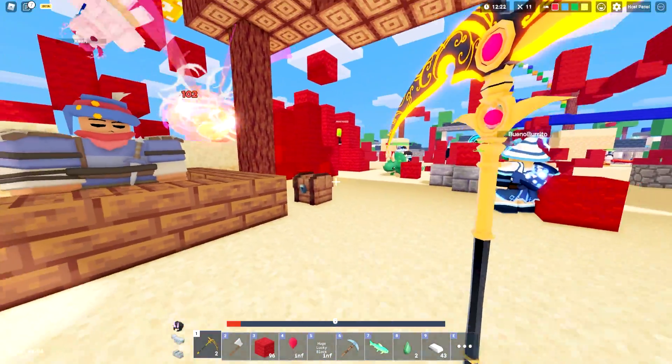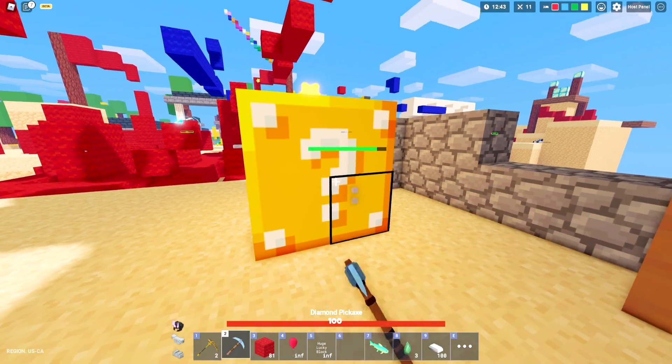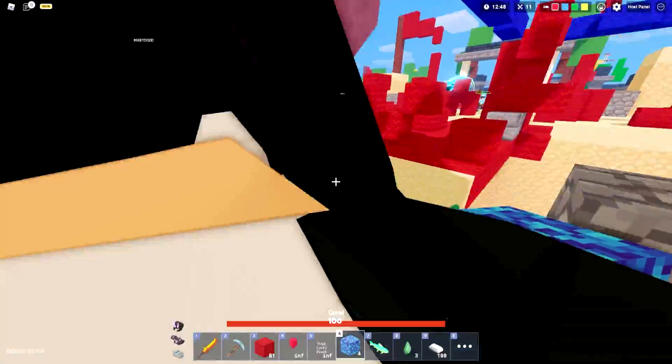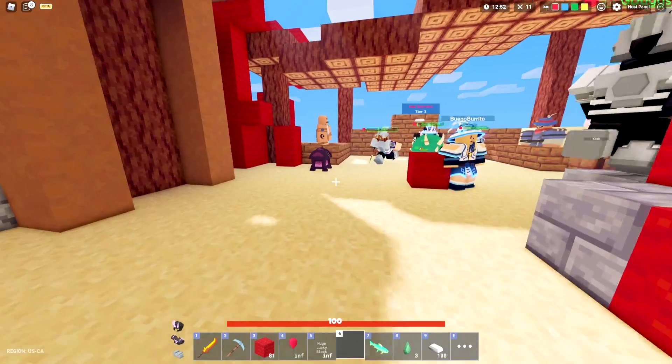Oh my gosh, 6 HP in a dream! Now while my teammates handle that, let's open up a few more of these bad boys right here — come on huge lucky block, give me something good. We got some prismarine blocks, let's actually cover our bed right here. Hopefully that actually helps out.